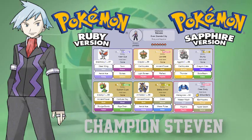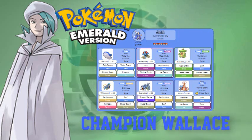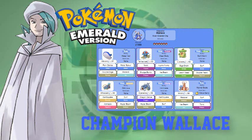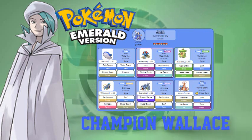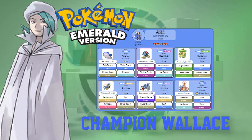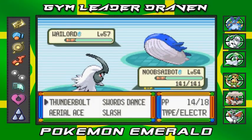Steven also has a Cradily at level 56, an Armaldo at level 56, and his strongest Pokémon Metagross at level 58 — all Steel-type Pokémon. Now in Pokémon Emerald, you're facing Wallace, former gym leader of the Sootopolis City gym. He has six Water-type Pokémon: Wailord at level 57, Tentacool at level 55, Ludicolo at level 56, Whiscash at level 56, Gyarados at level 56, and his strongest Pokémon Milotic at level 58.